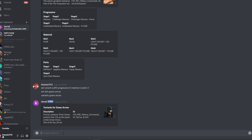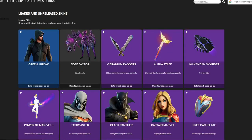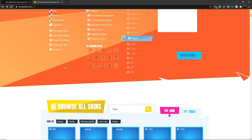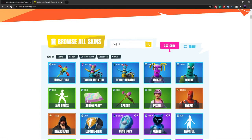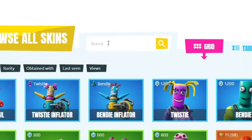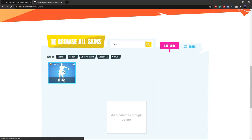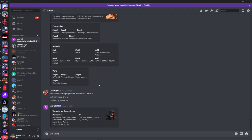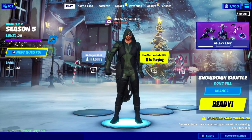Now for emotes — the command is 'set emote'. Emotes can get confusing because some people type in a name and get a different emote, so I recommend using IDs. The best website to find emote IDs is fortniteskins.net — I'll put the link in the description. For example, to get the exact Floss emote, type 'floss' on the site, click the emote, scroll down to find the EID, copy it, paste it into Ariel, and type 'set emote [EID]'. This gives you the exact emote — you'll see the character dancing to the Floss.